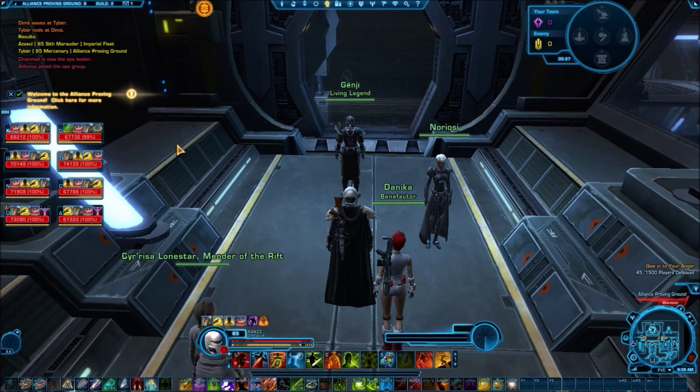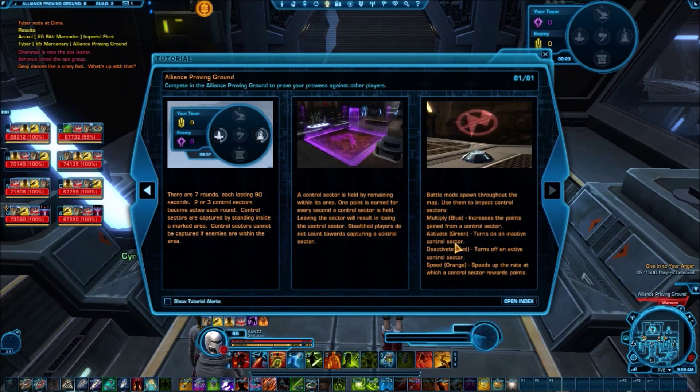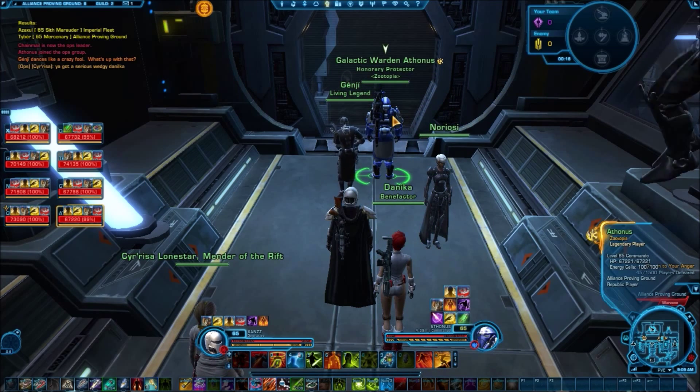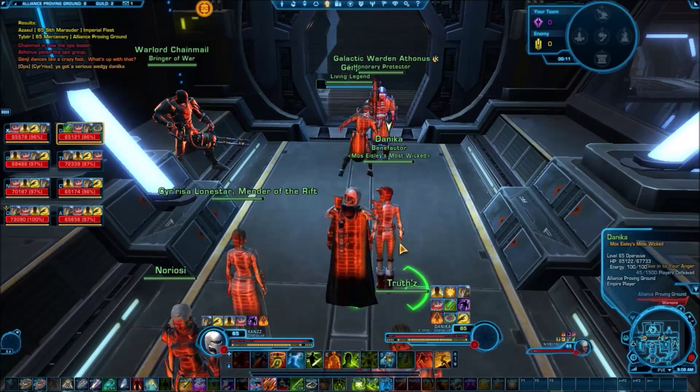This is only my second or third time, so first time on this character. Here's a tutorial thing basically — capture these things, and there's some power-ups running around, whatever that means. The coolest part is, as you can see, I have a commando on my team, so it's mixed factions.